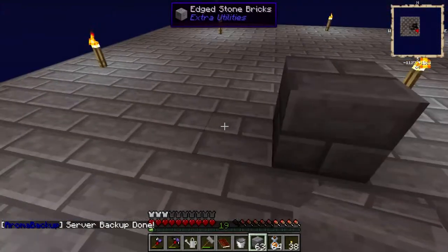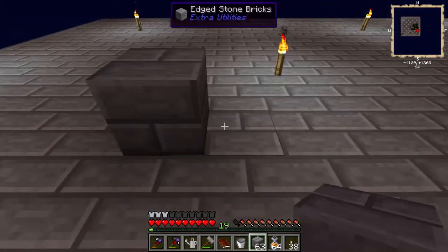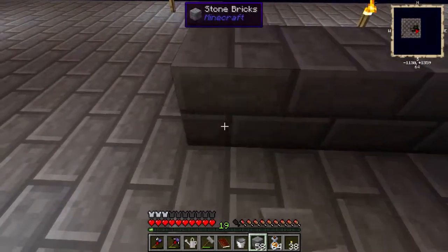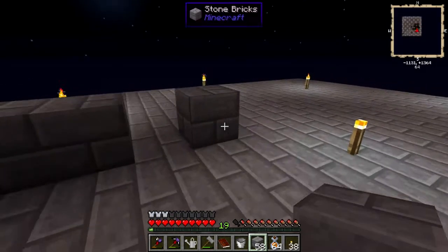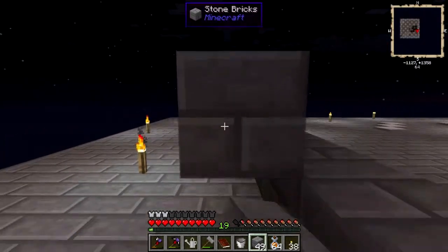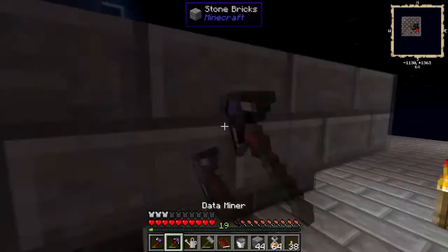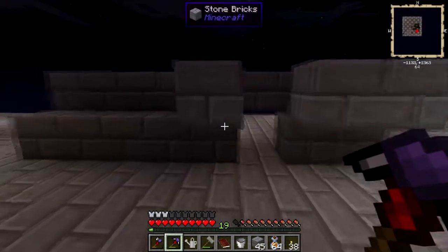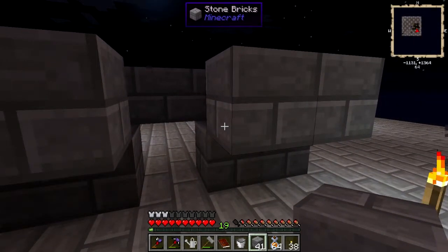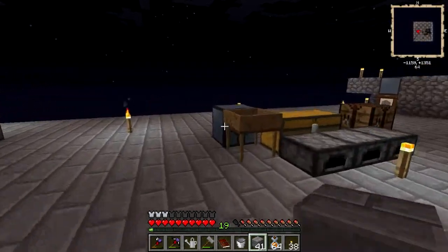I'm such a picky guy when it comes to placement of stuff. Let's just pretend that's a starting point and we can put the sieve here — that's two, three, four, five, six, seven. What am I planning to do? I'm gonna make something similar to the cobble generator and make a little channel over here. Let me just move this stuff first so I can explain.